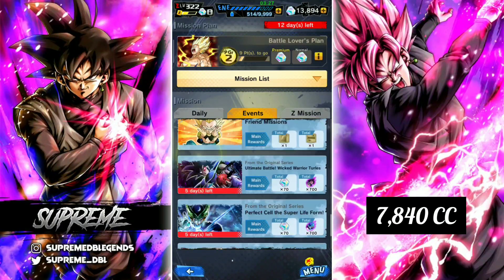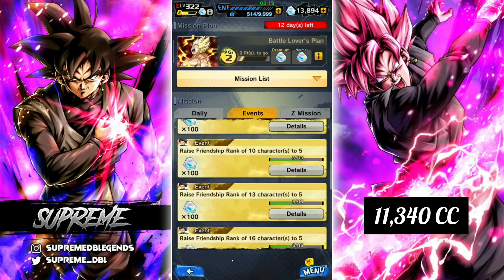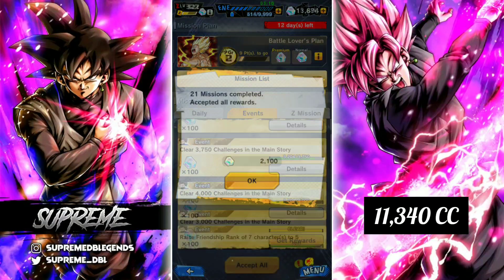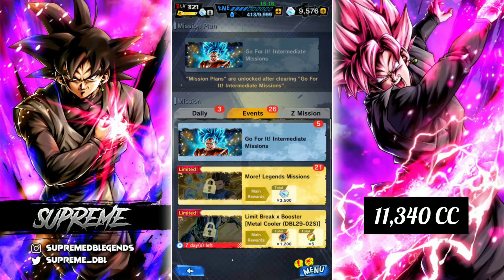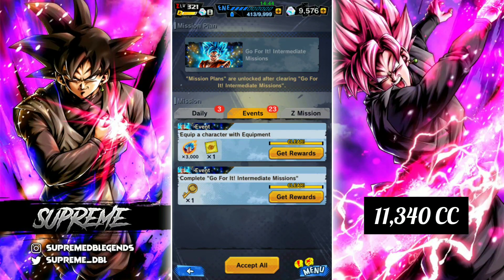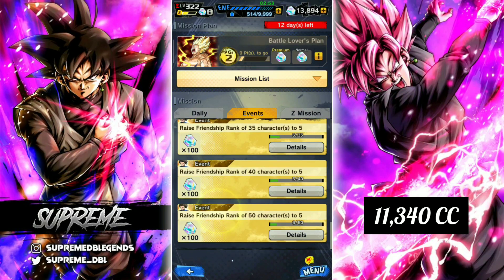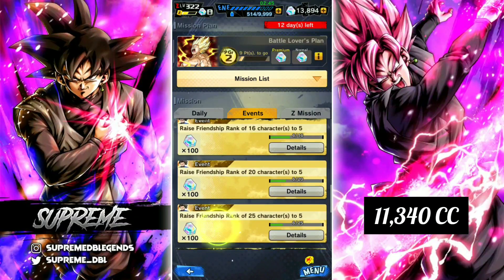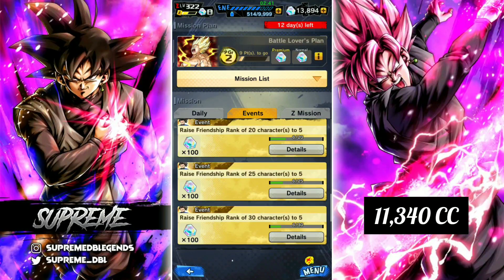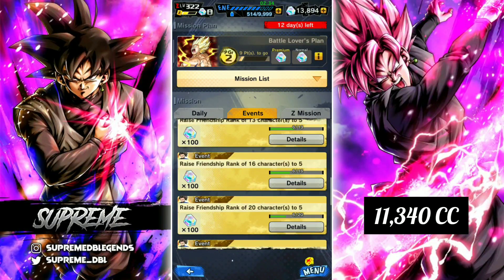As you can see, there are loads of crystals to get. These Legends missions have 3,500 available — I only have 1,400 remaining because I already claimed 2,100. A lot of people have asked how to unlock this: all you have to do is complete the Go for It Intermediate missions with Goku Blue on the cover — 26 missions — and that gives you the key. Then you just chip away at these: complete Story Mode Parts 1 through 3 and clear all the challenges. Getting Rank 5 friendship on 20 or 50 characters takes time but it's something to grind toward.